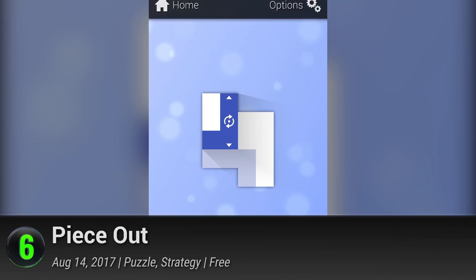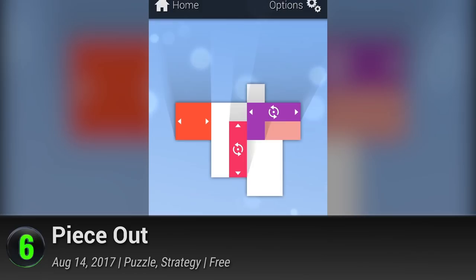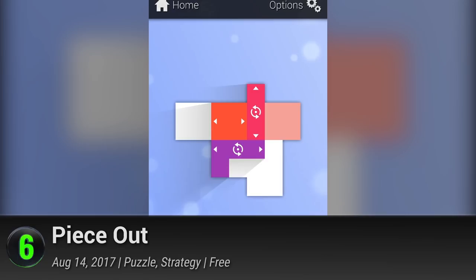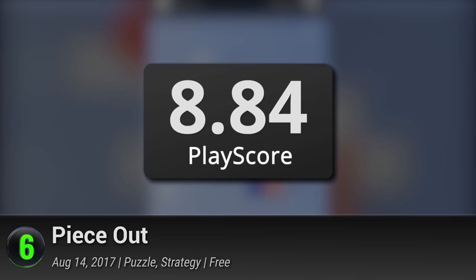Slide them through the grid, flip them around, and hope you get it right. But as simple as their mechanics are, Peace Out continues to reinvent the system with over 700 different puzzles. With no time limits or movement penalties, the game gives you zero pressure — only the pleasure of fulfillment. Solve daily puzzles, take all the achievements, and peace out. It has a provisional PlayScore of 8.84.